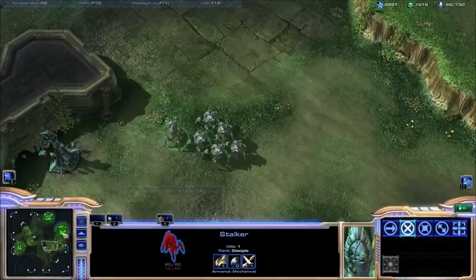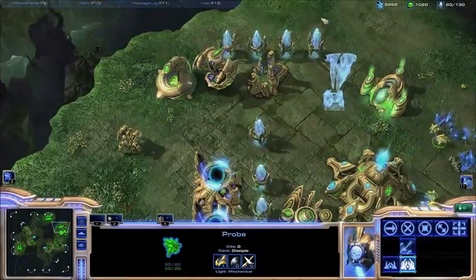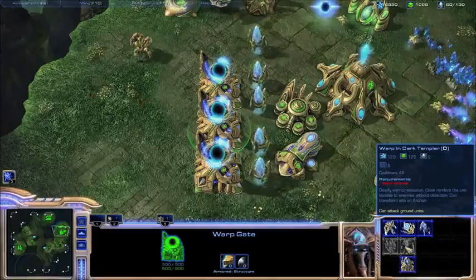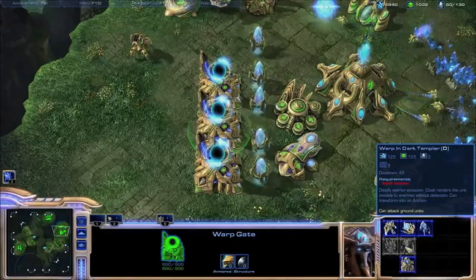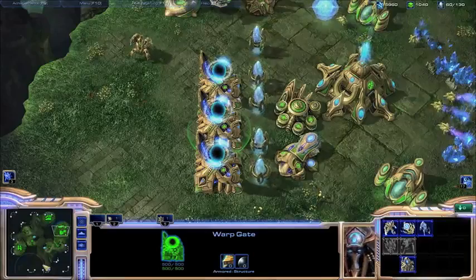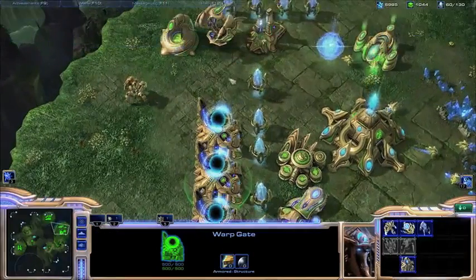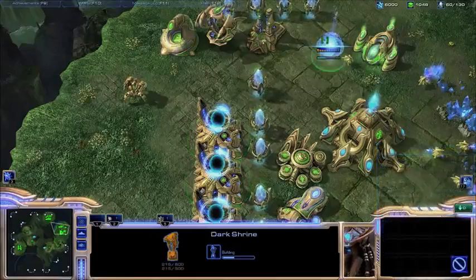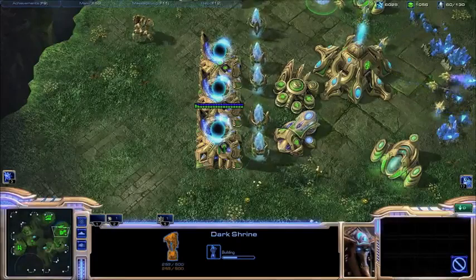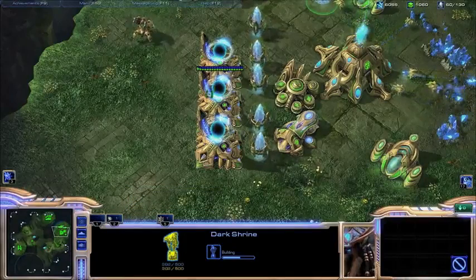Another big thing about Protoss units is the Dark Templar Shrine, which you can build to warp in Dark Templars. Dark Templars are really powerful units that are automatically invisible, so your opponent won't be able to see them unless they have some type of detection — such as a Terran turret or scan, a Zerg Overseer, or a Protoss Observer. Against new players, Dark Templars work really well. The shrine takes a long time to build, but if you can get them early game they can be really powerful. However, if detected they are pretty weak and go down quickly. But if you get them inside your opponent's base without detection, they can win a lot of games for you.